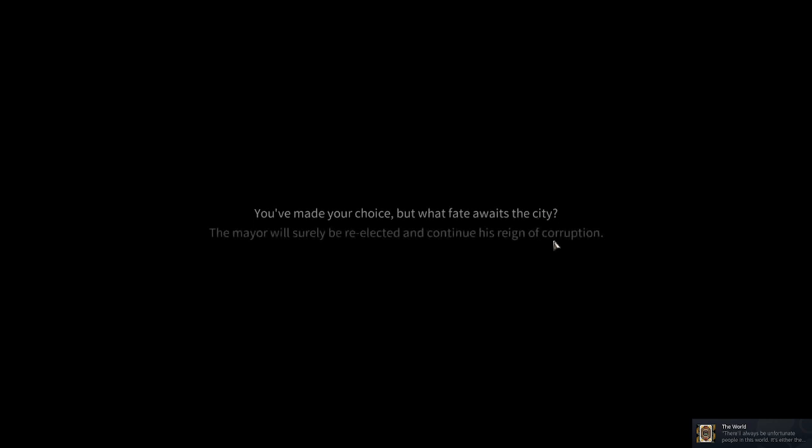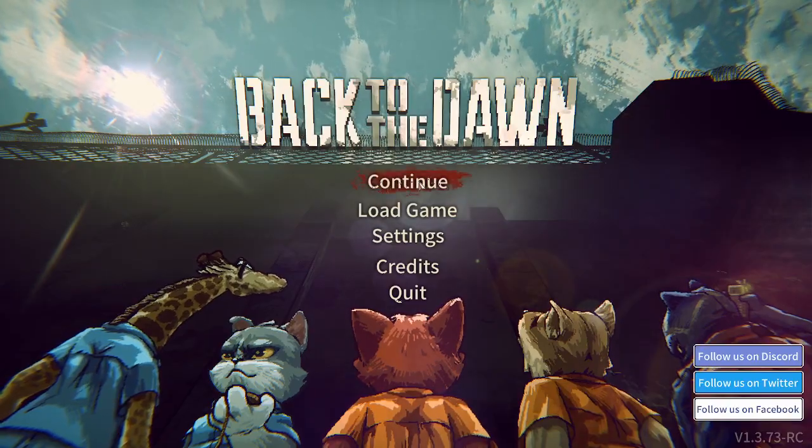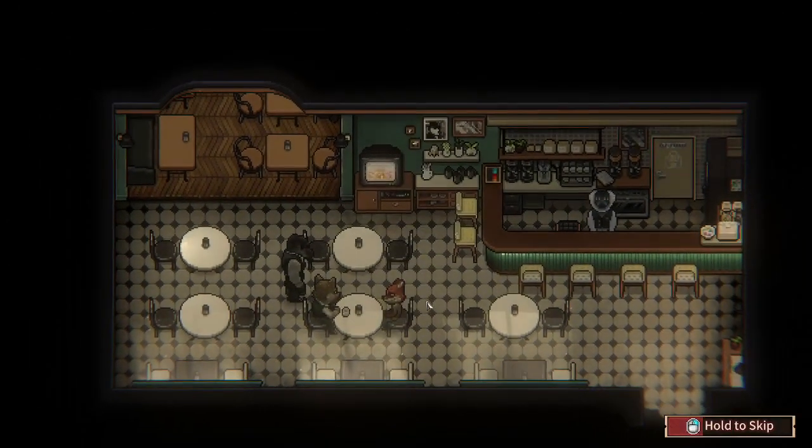The narration says: Thomas made his choice, but what fate awaits the city? The mayor will be re-elected and continue his corruption. The people of Skid Road will be powerless. I can't turn the money in? That was it? Hitting continue brings up the credits already. Let's skip ahead to the next decision — 'The Price of Justice.' This time I'm assuming we get the other outcome.